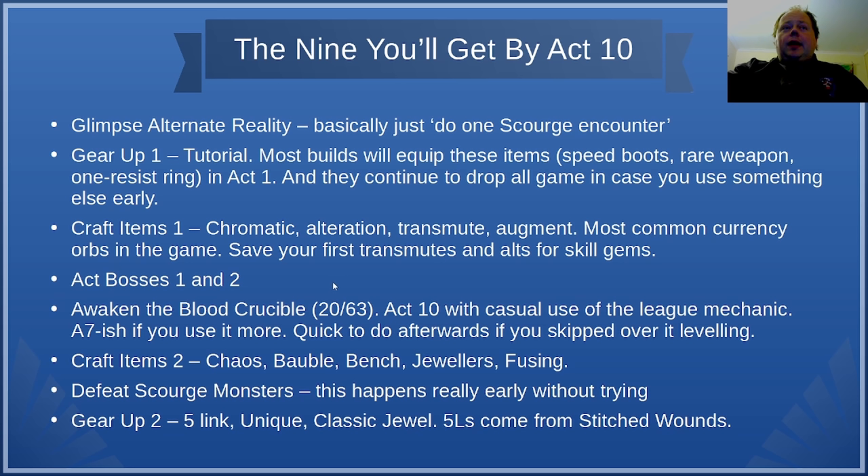If you skip the Scourge mechanic while leveling, this will be even faster when you're in maps. For Craft Items 2, you need to use a Chaos Orb, a Glassblower's Bauble, a Crafting Bench in your Hideout, a Jeweler's Orb, and a Fusing Orb. Jeweler's and Fusing Orbs are reasonably common; Chaos Orbs are a little less common, as are Glassblower's Baubles, but Baubles are something you'll just use on your own flasks — they're very cheap. Chaos Orbs drop a lot, and when people trade in them they're generally trading 50, 100, or 200 at a time, so don't worry about using one.